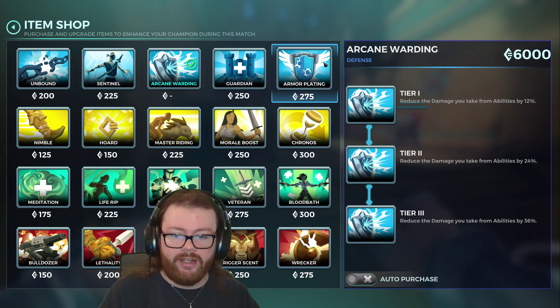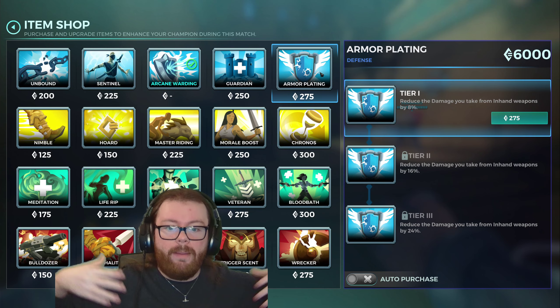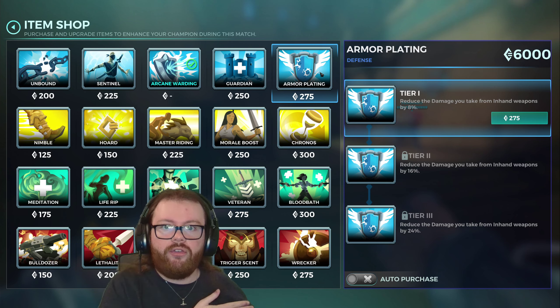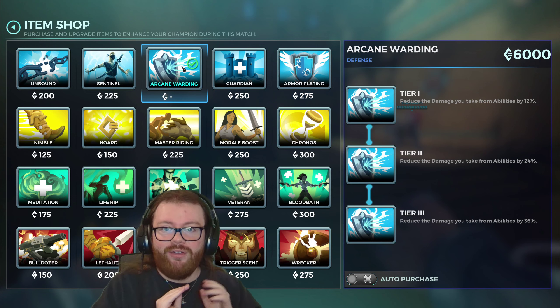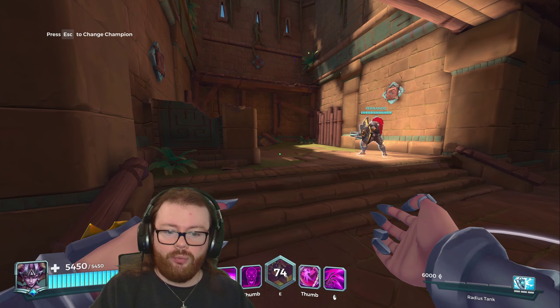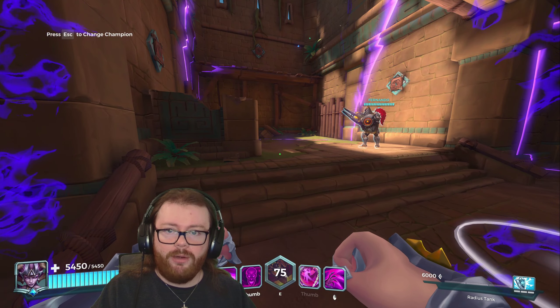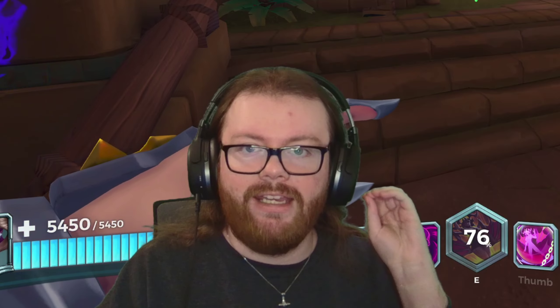It works the exact same way with Armor Plating. If we max out Armor Plating, any incoming weapon damage will be reduced by 24%, and then reduced by another 36% when it gets converted into ability damage from Royal Presence. So if we max out both these items with Nyx and then use Royal Presence, we're looking at anywhere between 50% to 60% damage reduction. That is insane.